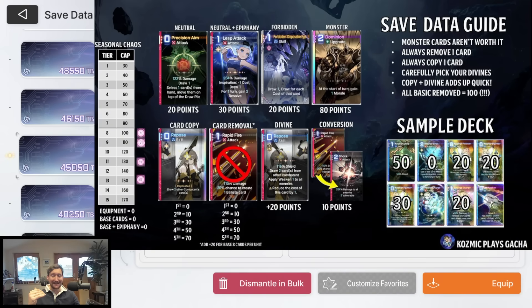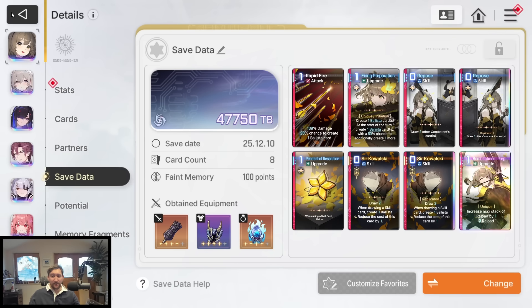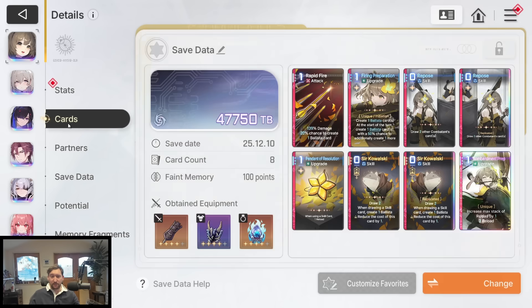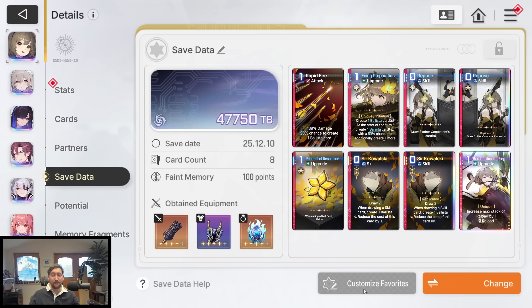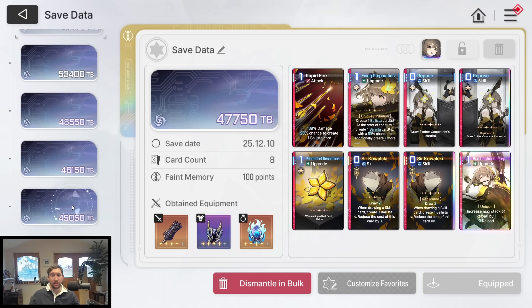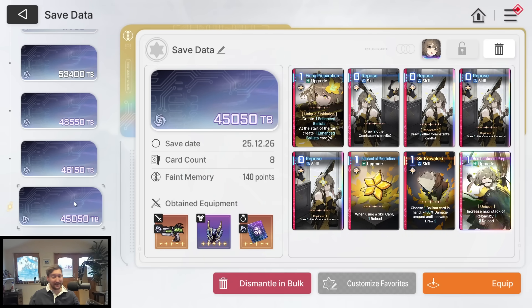Your eight base cards cost zero. What I mean by eight base cards is the top row and bottom row in Veronica's cards — the epiphany cards granted via epiphanies and the starting four cards guaranteed in your deck do not cost any save data value. Base epiphanies on those also do not cost any save data value, so non-divine epiphanies on your base cards do not cost any save data.